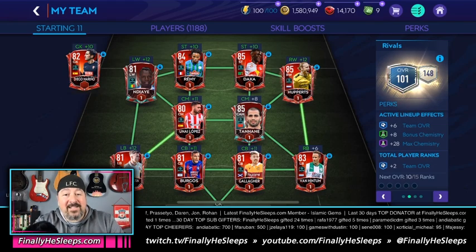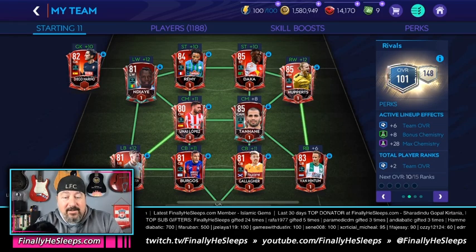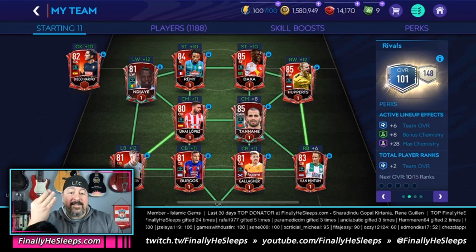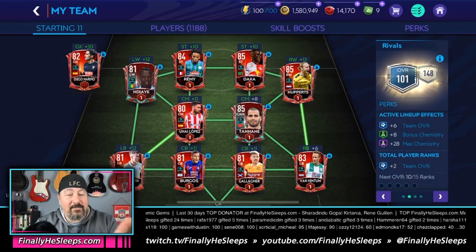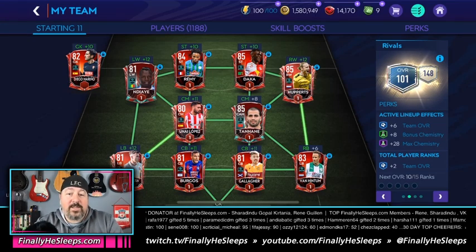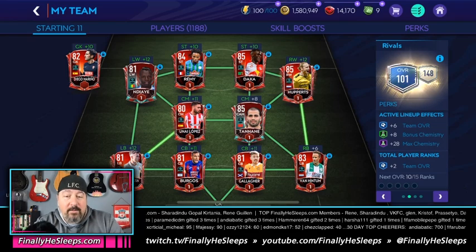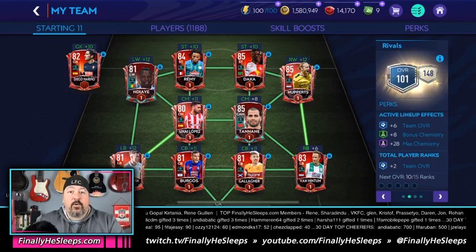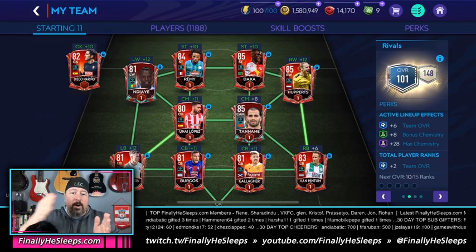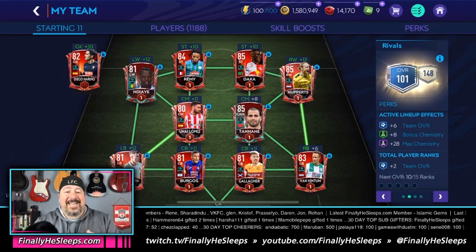Moving on to Van Hintem — this is the out-of-position player causing all the problems. He's only 89: 83 plus six for his out-of-position boost. 89 is four below our baseline. Subtract that from positive three and you go into negative one. Don't forget the goalie — 82 plus 10 is 92, another one below. Subtract one more from negative one, bringing the running total to negative two. We're two away from neutral, but because it's an 11-man squad we need to get to plus six before we roll over. Negative two plus eight equals plus six, so we need eight more to get to 102 OVR.